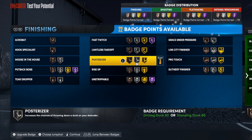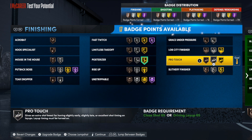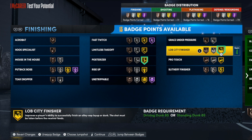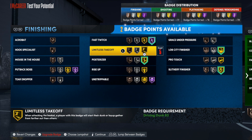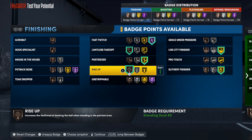First things first, I'd suggest putting Posterizer on — I love that badge and use it quite a bit when I have the driving dunk. Lob City Finisher has to go on gold, Slither Finisher has to go on gold. For the remaining four finishing badges, I'd put Fast Twitch as high as you can get it, Limitless Takeoff on bronze, and Rise Up on bronze. The primary finishing badges on this build are Posterizer, Slither Finisher, and Lob City — everything else is just a bonus.